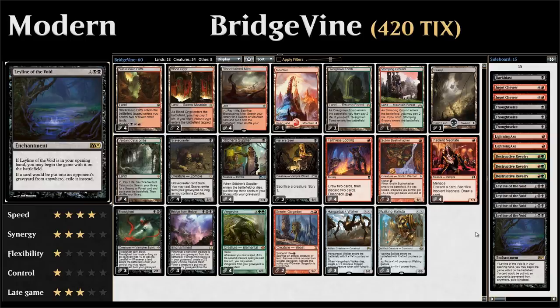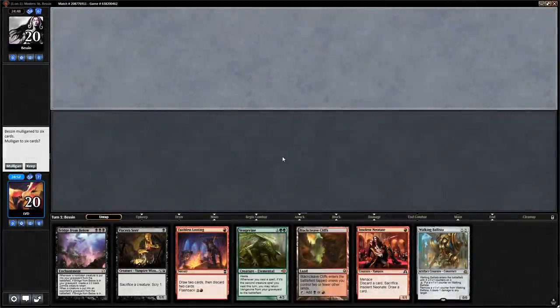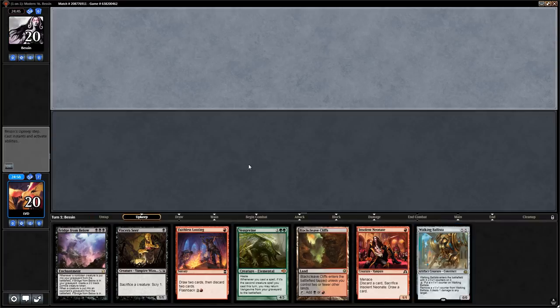So that's the deck — now let's jump into some games. We're on the draw and this hand seems great. We've got Vengevine and Bridge, we've got ways to discard them, cheap creatures to enable Vengevine — this could be a potentially very explosive draw.